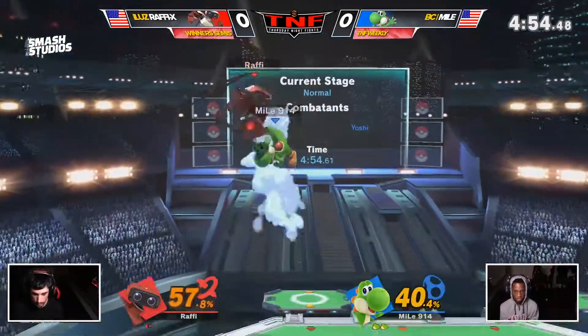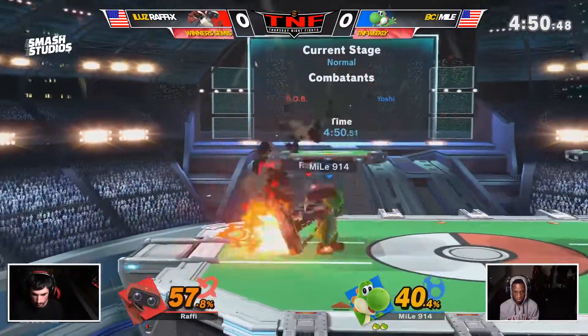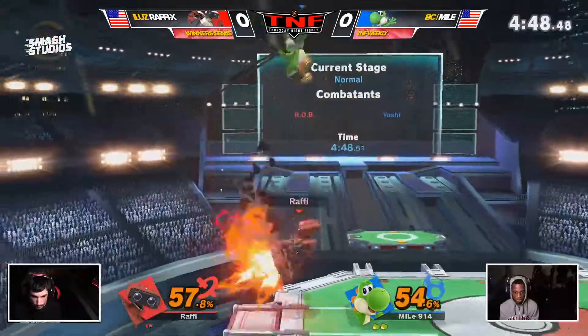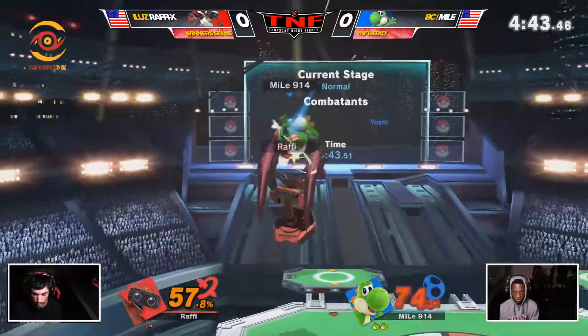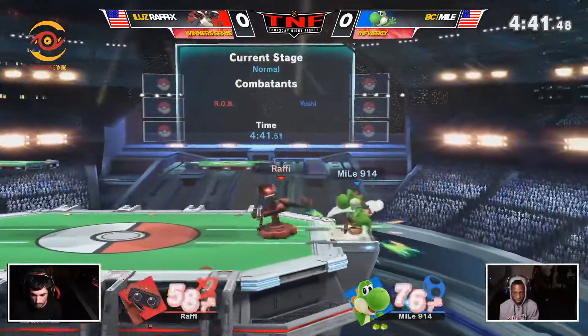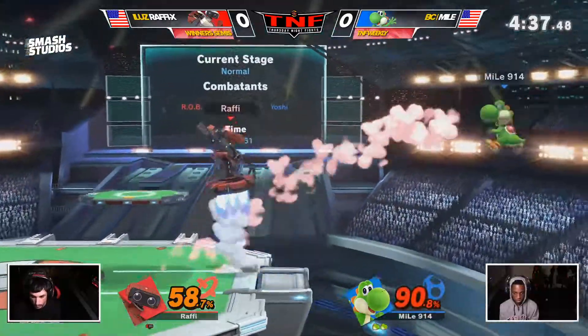I really like Miles' usage of his down air and his command run — his egg run. Yeah, we've seen him get quite a lot of mileage off the down air today. He actually won a game with an air dodge read off the top against J10 — one of those classic Suarez kind of setups.